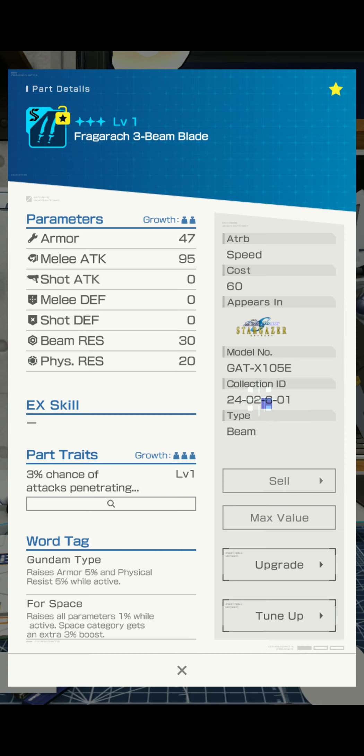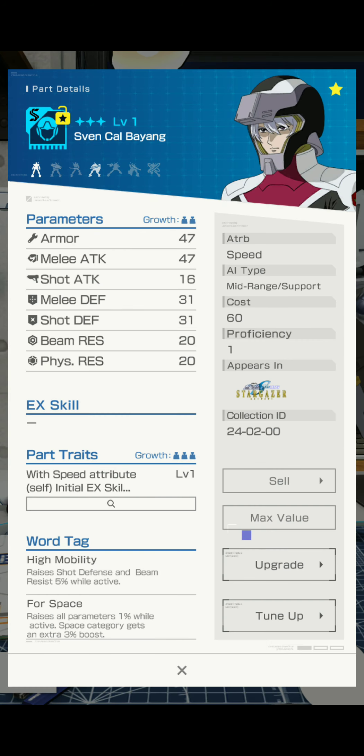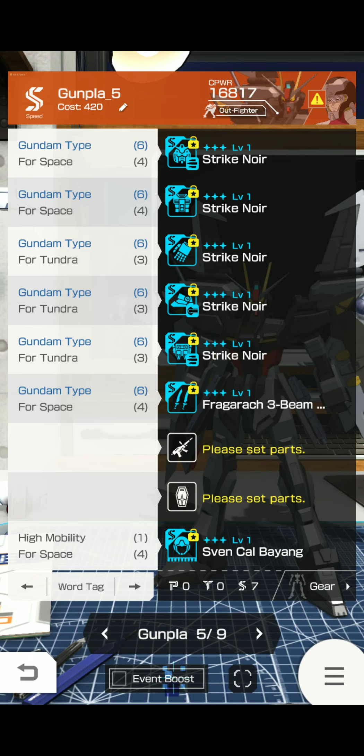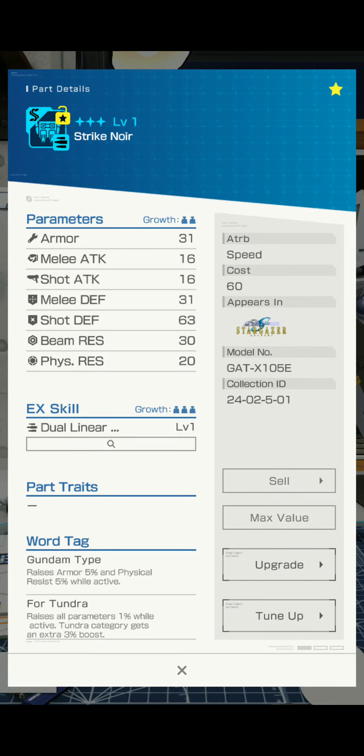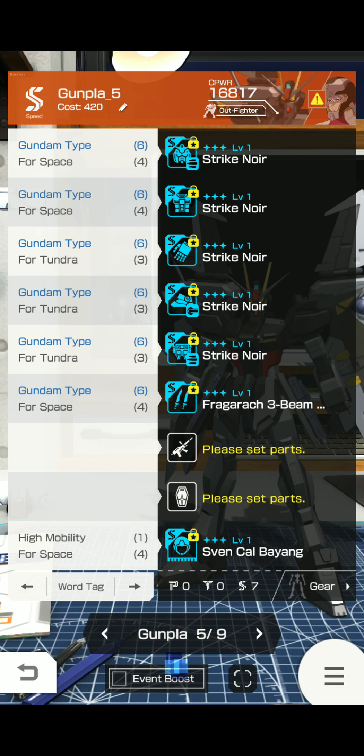Maybe asking what those do? With Gundam type, raises armor 5% and physical resist 5% while active. Four Space raises all parameters 1% while active, and Space category gets an extra 3% boost. You'll also get one High Mobility, which raises shot defense and beam resist 5% while active. Four Tundra is the same thing as Four Space but Tundra category gets an extra 2% boost.